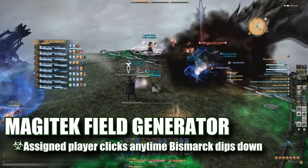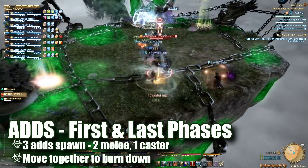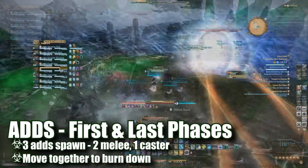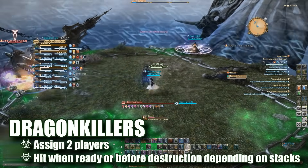Assign one person to handle the Magitek field generator shielding from now on. Two sets of adds will spawn in set locations — avoid their AoE attacks and burn them down. Tanks can drag the melee adds to each solo caster add to maximize damage. Ideally, these adds should die before or as soon as you get your first set of dragon killers charged.